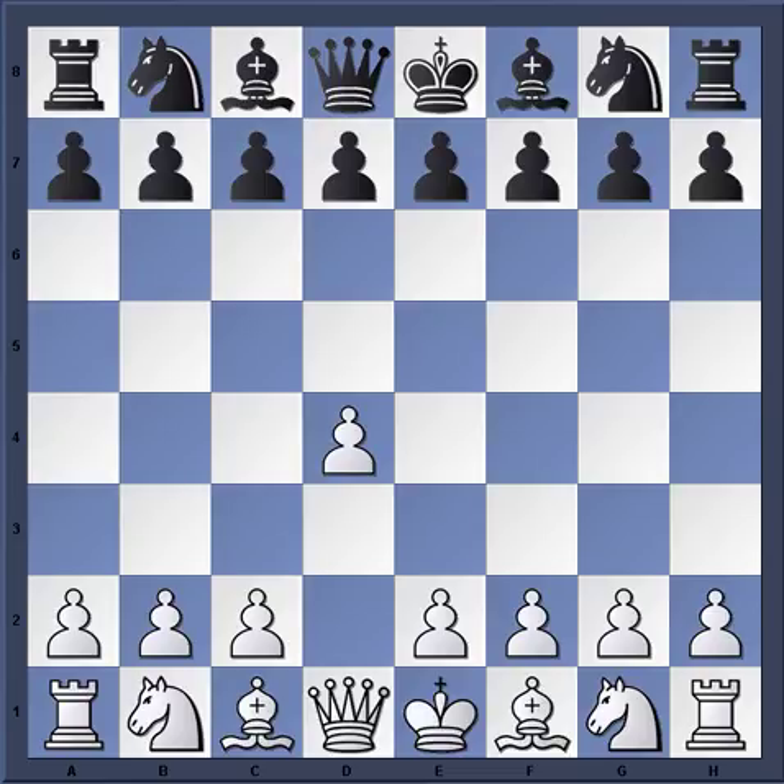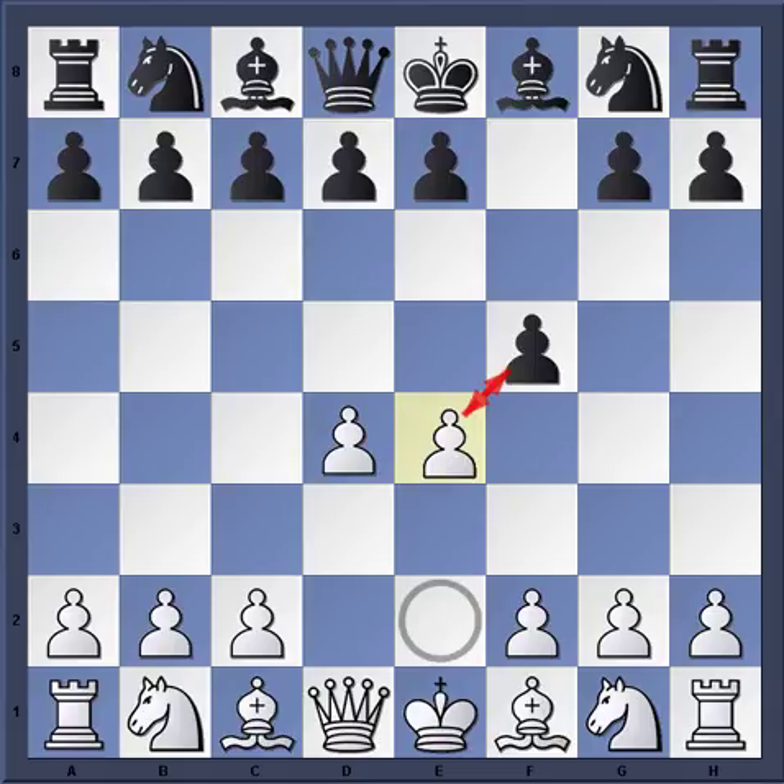Of course, when White plays D4, Black can now play F5. I avoided all the main tabias and played H3. Those of you familiar with the Dutch know that G3 is one of the main moves, C4 of course going into a lot of theory, and E4 is possible — the Staunton Gambit.